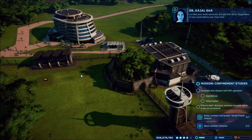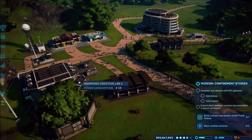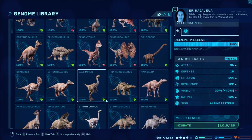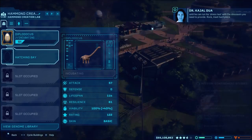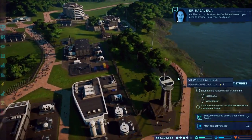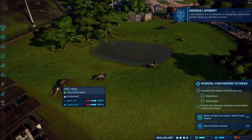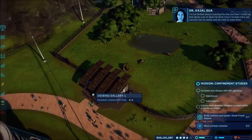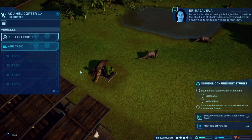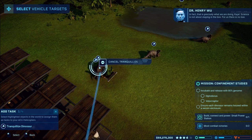We'll go ahead and do another Velociraptor and another Diplodocus. The mission says to stop until he can run his stress test with the dinosaurs you need to provide - I thought you could do two at a time. So that's kind of disappointing. Let's go over here - I think it's these Cryolophosauruses that have population issues. Let's go ahead and crank security.